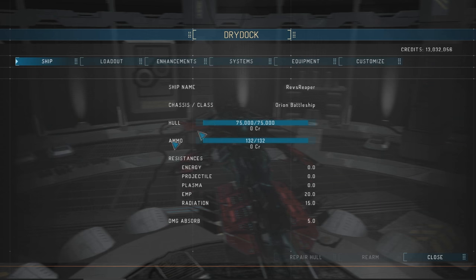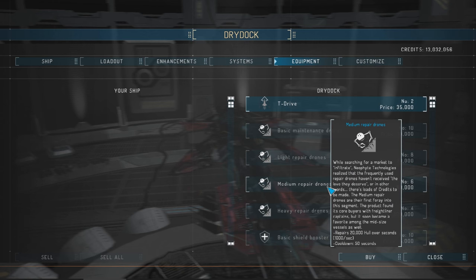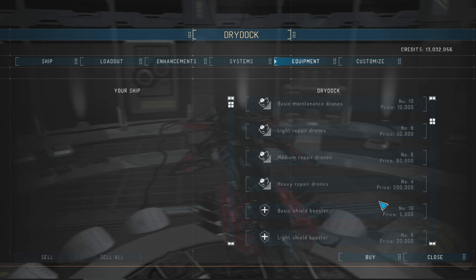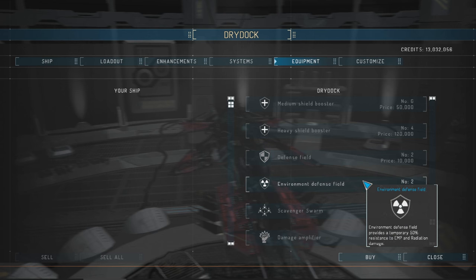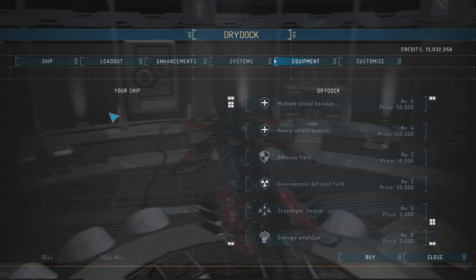Something you guys will definitely want to check out: we've got different types of repair drones now. It gives repairs of 7,500 so if your hull is 7,500 it will do that in 500 seconds. Heavy repair drones are available too, and we've got shield boosters. I can't wait till the Seths come back — if you played Starpoint Gemini 2 you know exactly what I'm talking about.